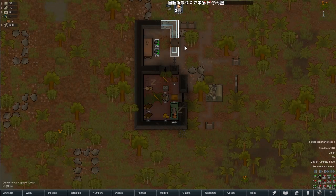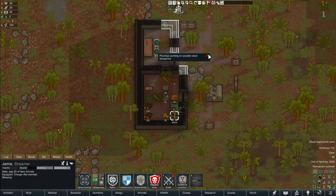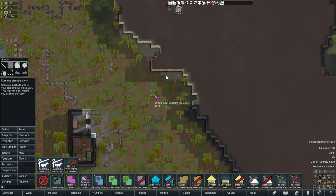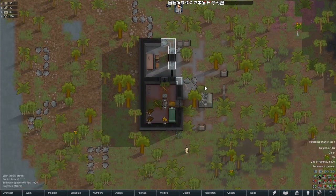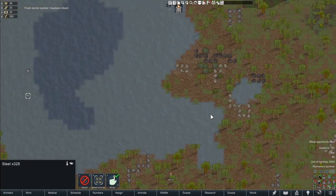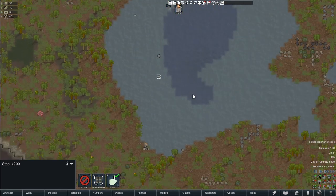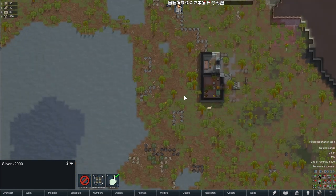Since we are surrounded by wood it's going to be our main construction resource to begin with. We'll go ahead and get a horseshoe pin and some dining stools set up — build a table and chairs so Jamie can be less grumpy. We'll set up a dumping stockpile — oh there's plenty of steel and some components which is handy. I think I'm right in saying infections are more common in tropical rainforests.